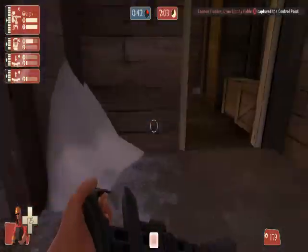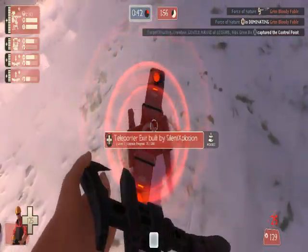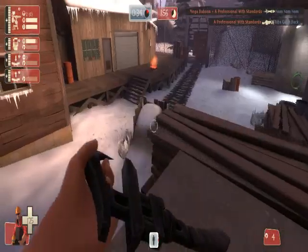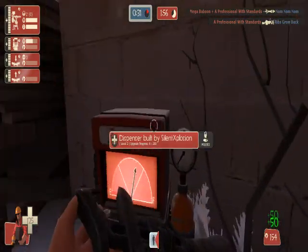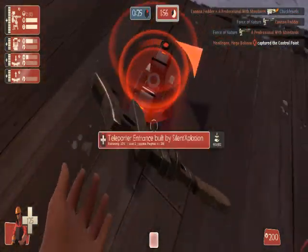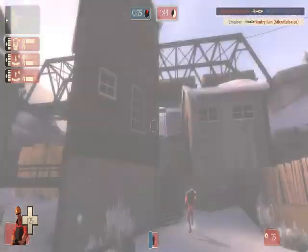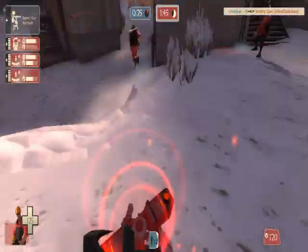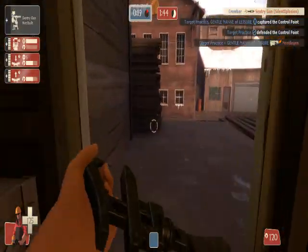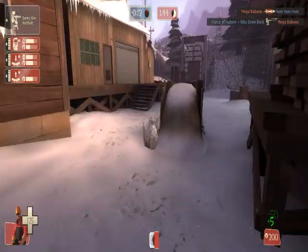I think the bots are going to use it — see, it appears there and then appears over there at the exit. Upgrading the teleporter makes it recharge quicker so you don't have to wait as long. He destroyed my sentry gun — that's not cool! But yeah, that's just the general gist of the defensive classes. See you guys next time. Thanks for watching. Have a good day. Bye.